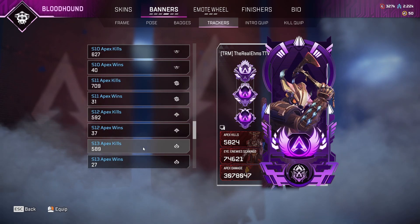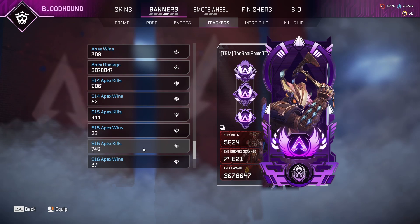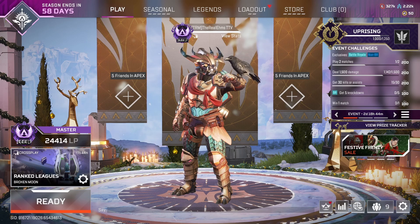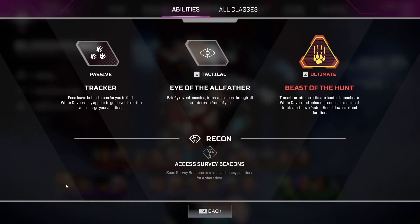We mainly play solo queue and in my opinion Bloodhound is the S-tier number one legend if you're solo queuing in ranked. We have right around 5800 kills with him and we've got most of our master badges around him. He's a real big playmaker.